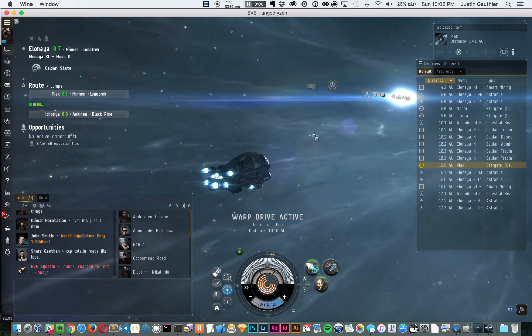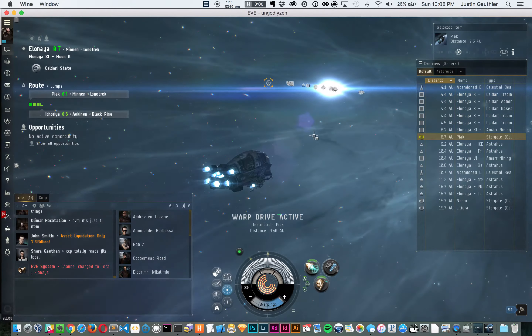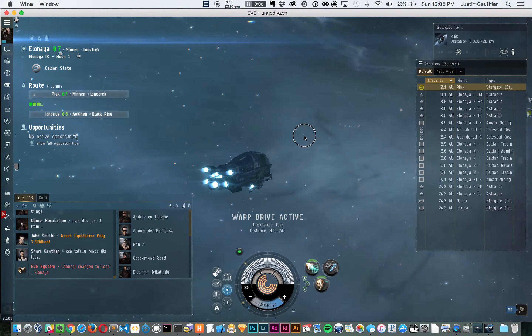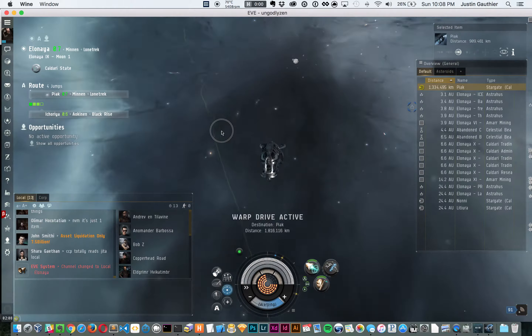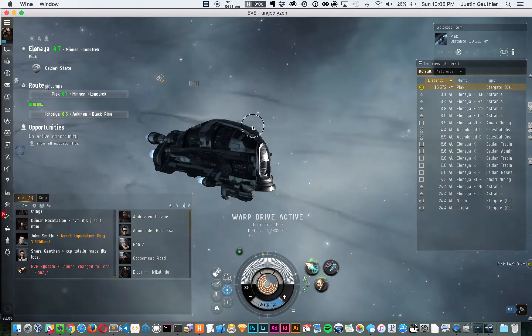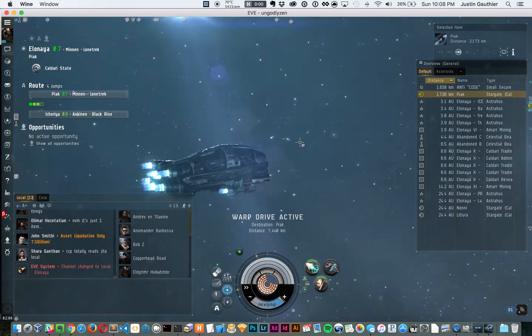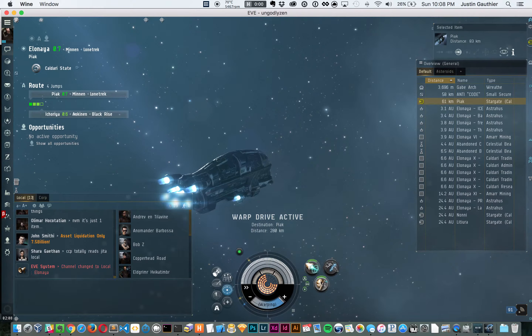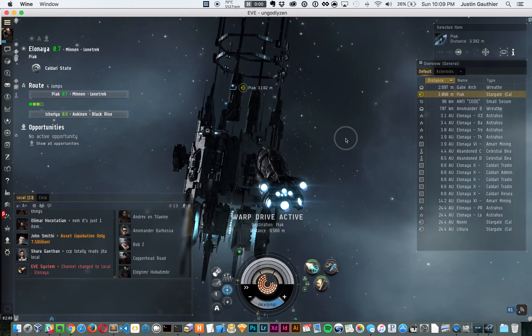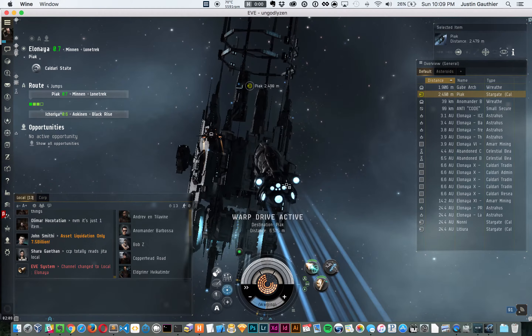The reason is I'll potentially be carrying billions of ISK inside this one ship. Right now the EHP is about 60,000 — that's with my current skills — and this overloaded can rep 1,000 armor per second because of the bonuses of this ship.